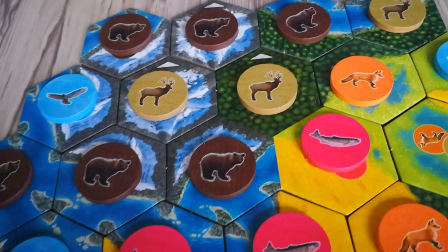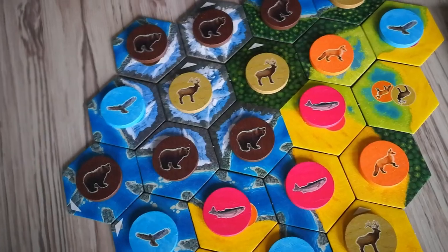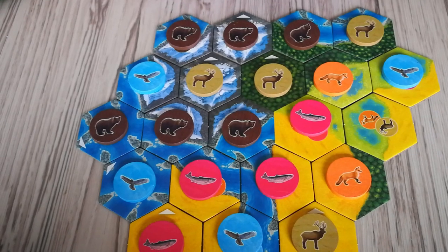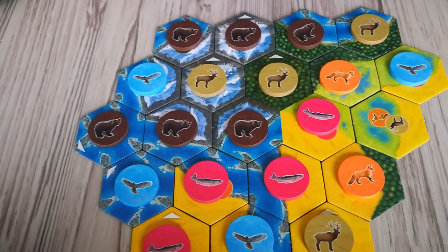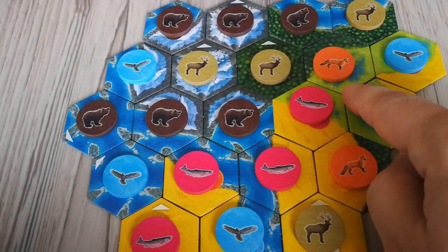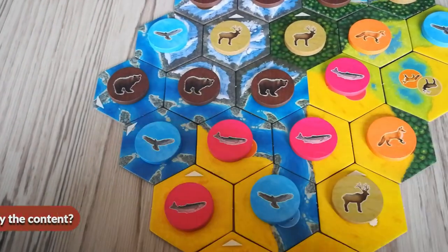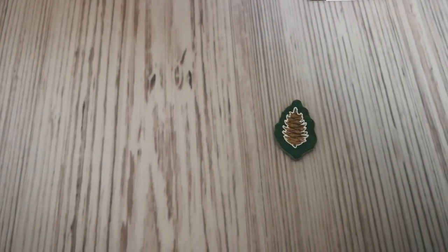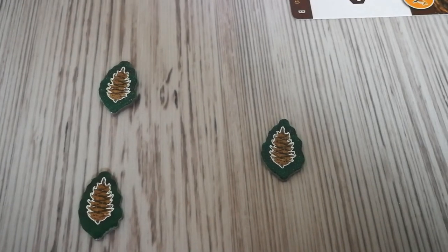This means that each player has drafted exactly 20 habitat tiles. The game then ends immediately and scores are calculated. Scoring is streamlined with the scoring pad included in the game. First you receive points for the placement of your wildlife tokens. Then you score for the largest group of a connected habitat type in each of the five habitats: mountains, forests, prairies, wetlands, and rivers. You also score bonus points according to specific player counts, and finally one point for each unused nature token. The player with the most points wins; in case of a tie, the player with the most nature tokens wins, and if still tied, you share the victory.